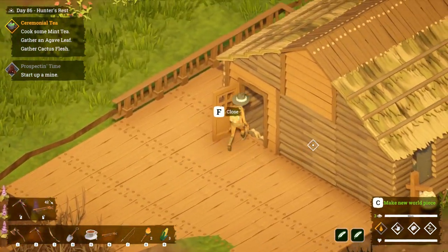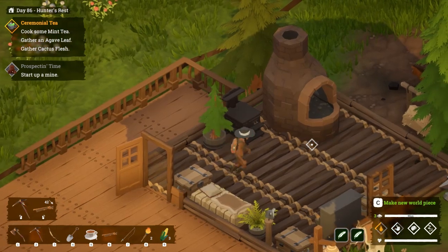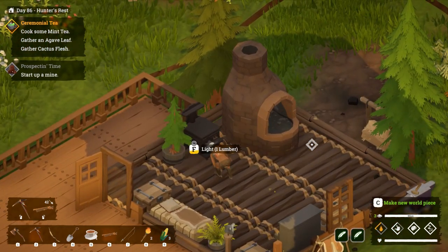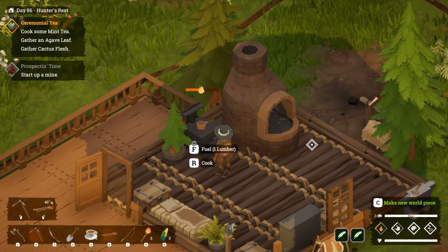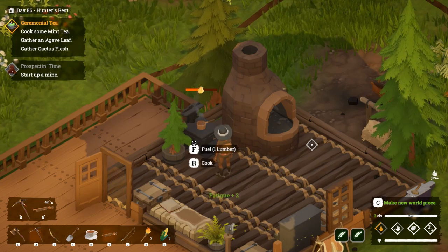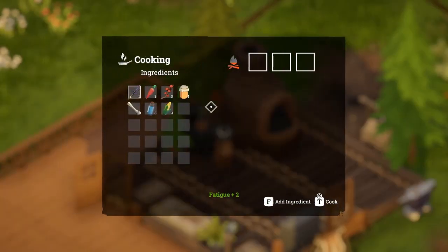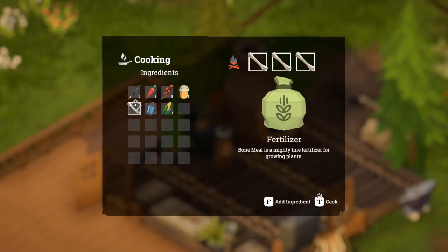We need some more wheat and we need some more sage for some map pieces to connect the mine with some railway tracks. So there will be a little bit of me going back and forth to Basil's farm and harvesting the crops there.